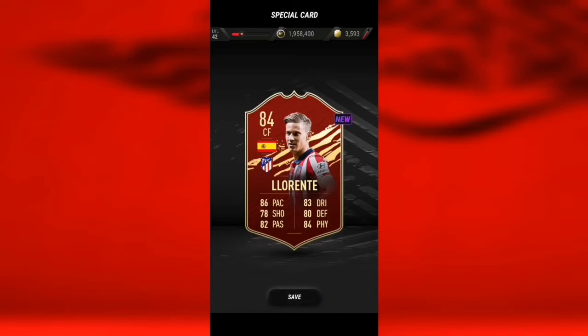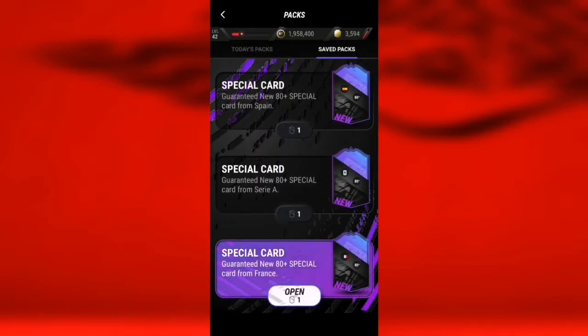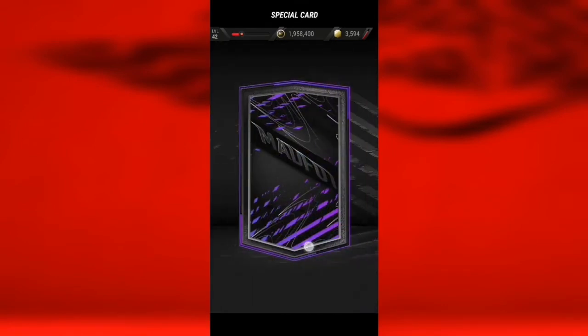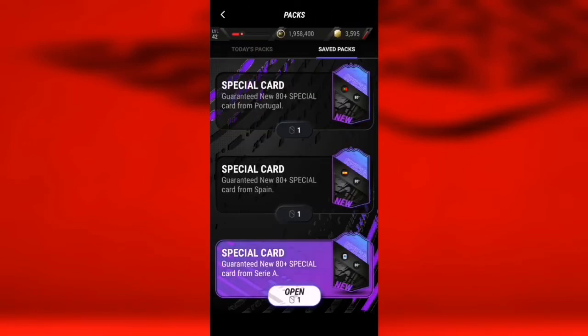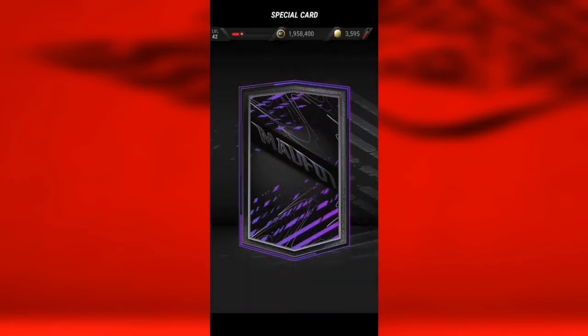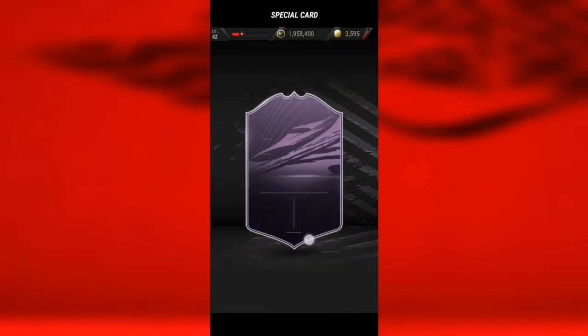We get Lorante — not bad. French special card, we get a walkout — it's Team of the Week. It's going to be Benzema 90 rated!